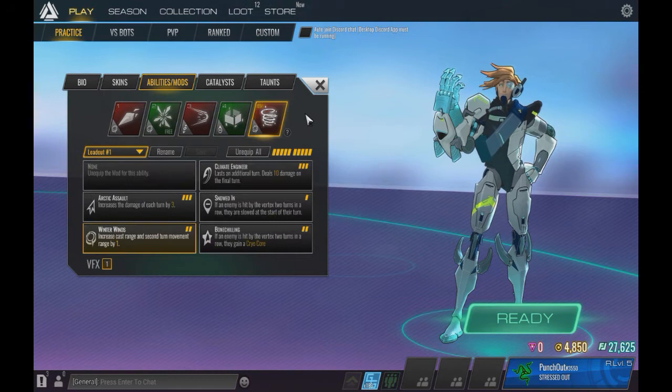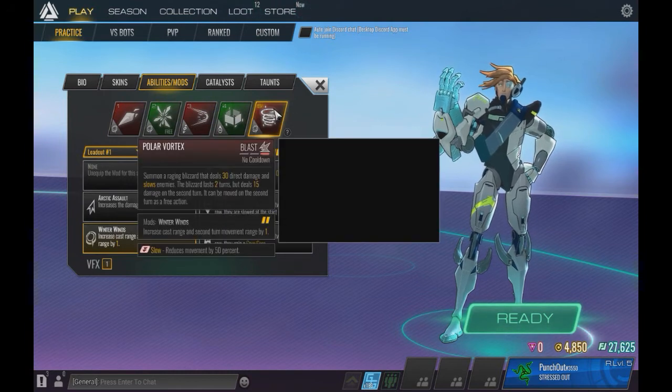His ultimate is Polar Vortex — summon a raging blizzard that deals 30 direct damage and slows enemies. The blizzard lasts 2 turns but deals 15 damage on the second turn. It can also be moved on the second turn as a free action.